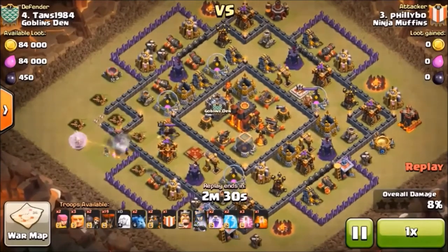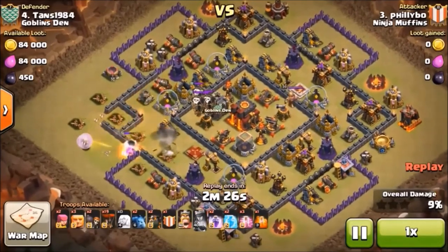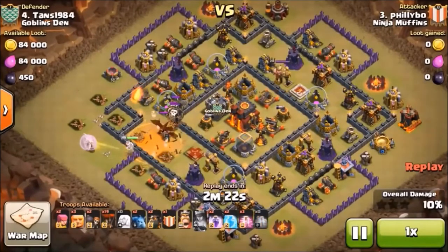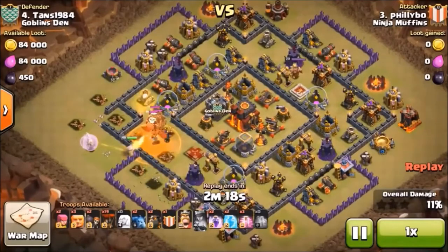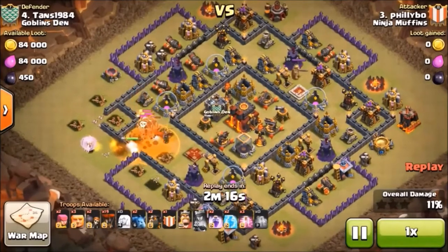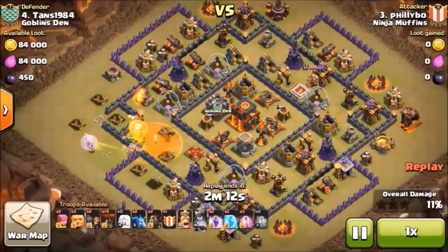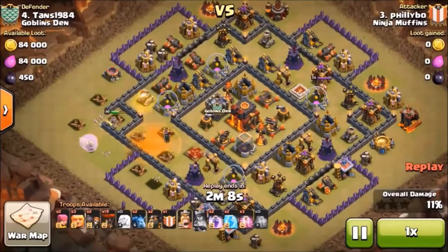There's an Archer Queen. She got shot a couple times, had to pop her ability and take care of that air. We got a clan castle with a Dragon and a couple of balloons in it — not too much work for that Poison Spell. The Archer Queen still has pretty good health, took a couple of splashes from those balloons that came down.